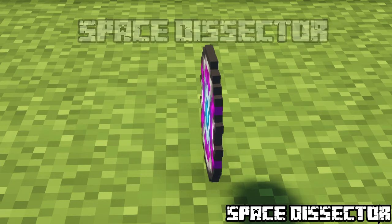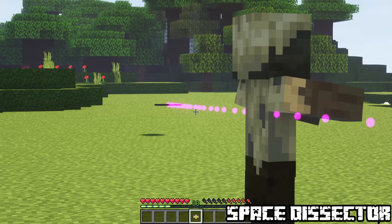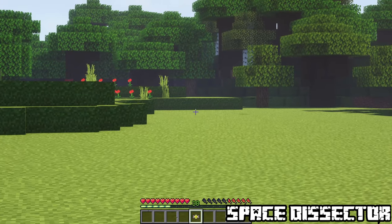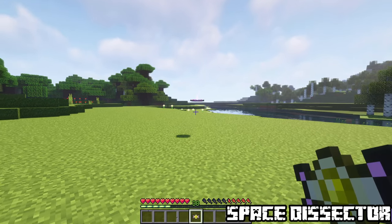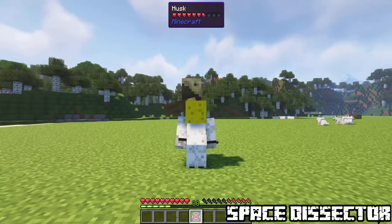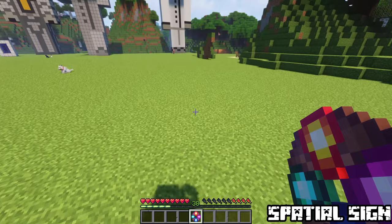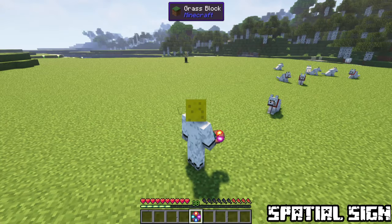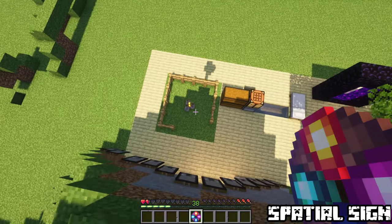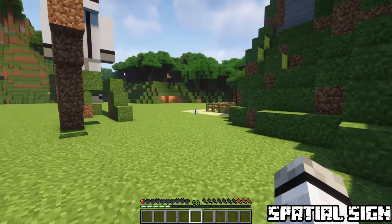Space Dissector. Throw this disc at your most hated foes. Not only does it damage everything in its way, it will bounce off blocks and return after a number of bounces. If it's still bouncing you can teleport to it with shift click. Again found in end cities. Spatial Sign. When activated it will teleport you back within 30 seconds to the place where it was activated. If you take fatal damage during that time you will get teleported back — safe and sound, but in exchange the artifact will be broken.